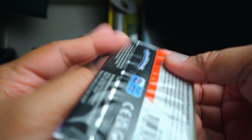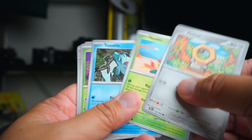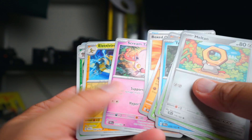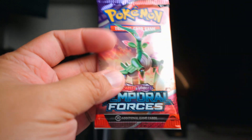Okay, so here is blister pack number one. Starting off with a Meltan, Boxed Order, Electivire, Shiftry, a Roaring Moon — but nothing doing really in that pack.